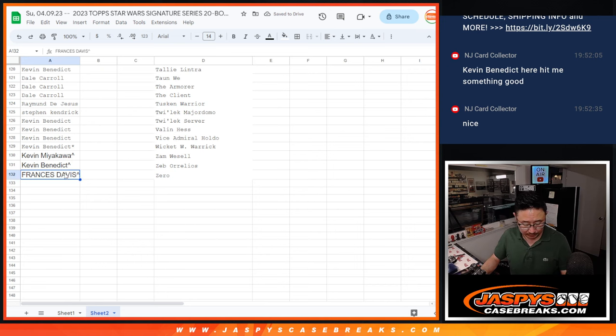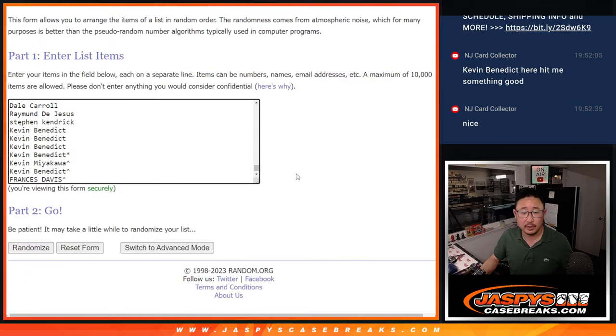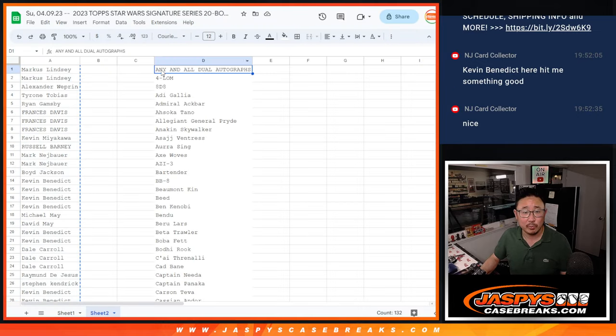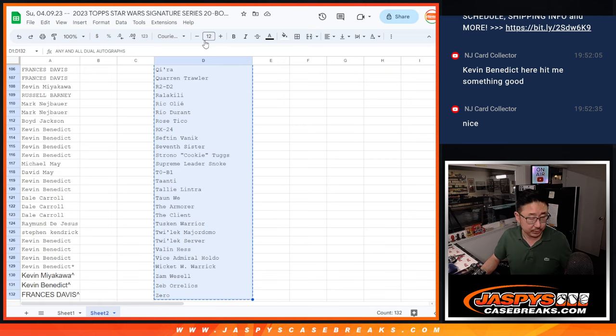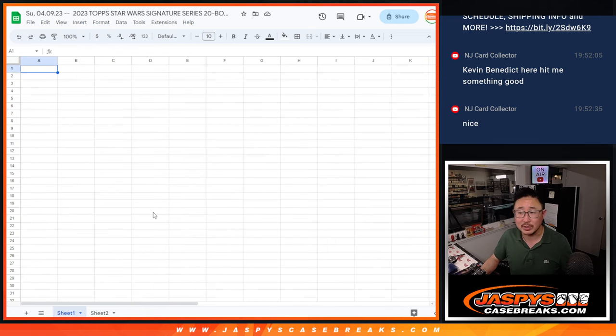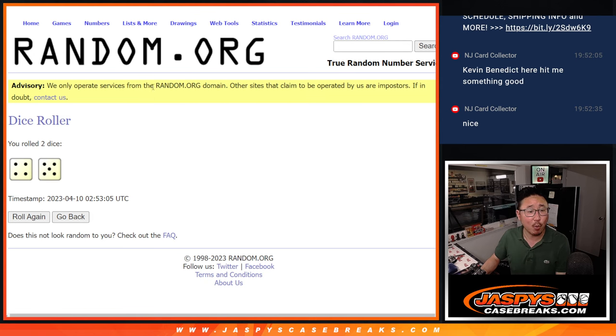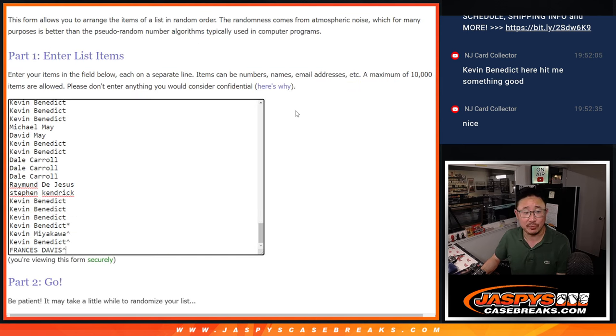Let's gather everybody's names, put all of your names into one list, and we'll put all the characters' names into another list. We'll do the randomizer and put all the results in that first tab, sheet one. Let's roll it, randomize it. Four and a five — nine times for names and characters.